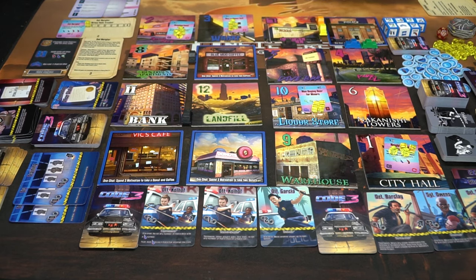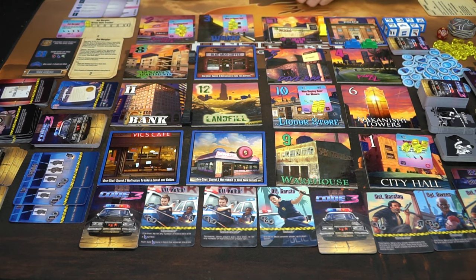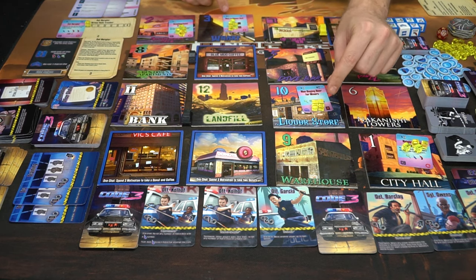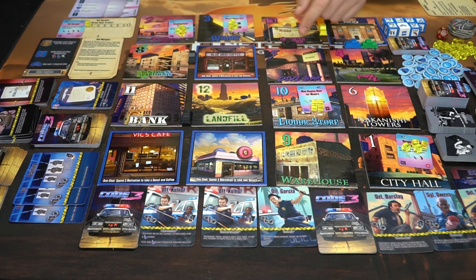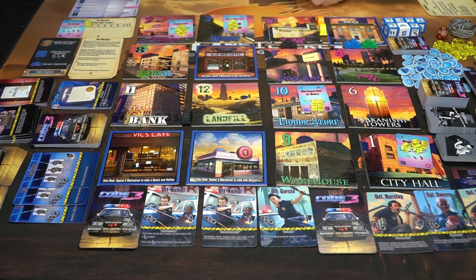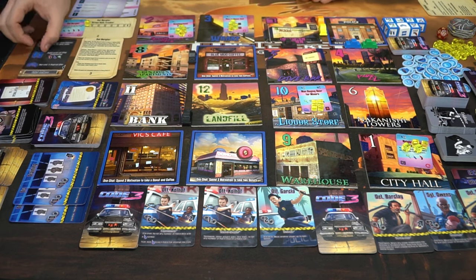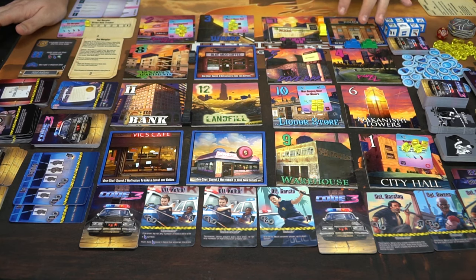I've got my cat burglar calls that have come in, and then I've got random calls of people calling in bad things — like a man buying beer for minors and a man in a clown suit. These are things you can deal with throughout the game because if you don't, this crime tracker is going to go up, and if it goes to the X our Chief Jackson is going to get fired — we don't want that to happen. Every cop is set up and we're ready to go, so we'll start by choosing a cop. We'll go with yellow and blue for our two players.